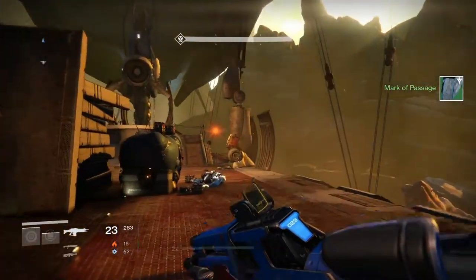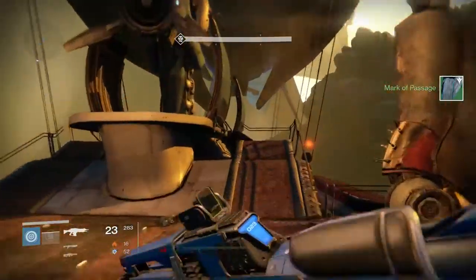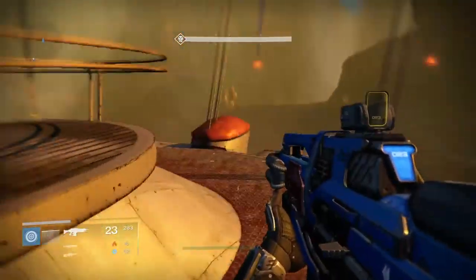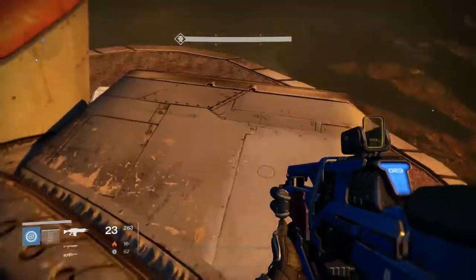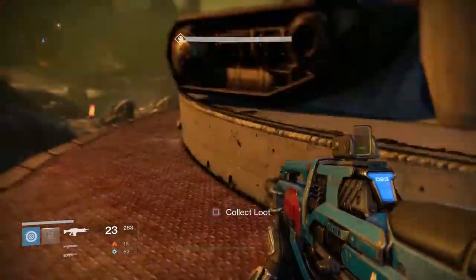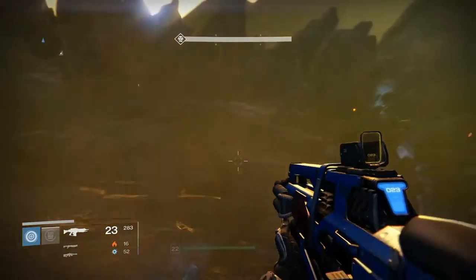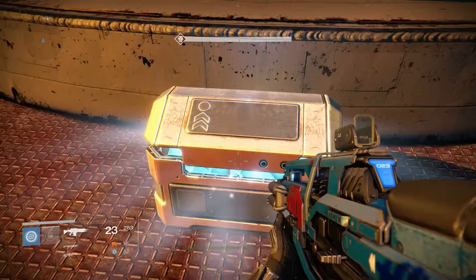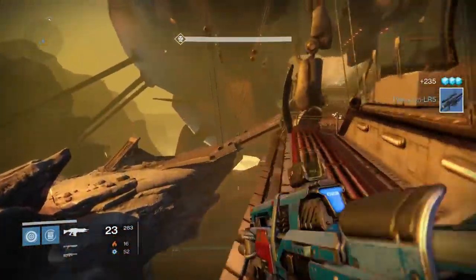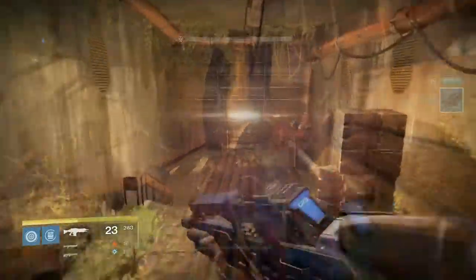You can see it from the cliffs above and it's very hard to see, but if you can make it catch your eye from the cliffs above — once you finish off your enemies, you can come down to the back of the cave and your golden chest is going to be sitting right there. This one always contains the rare rocket launcher Hierarchon, so it's okay — it's not a great rocket launcher, it's only like level 12 or something, so it's not special.